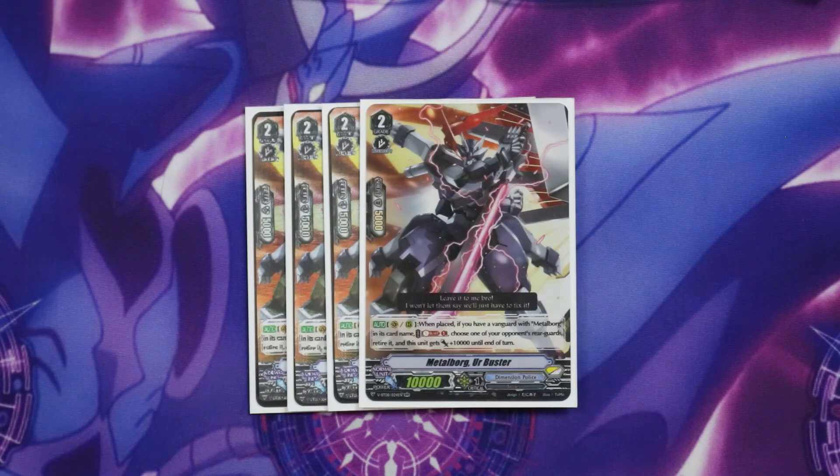Jumping into our grade 2 lineup we're running 4 Urbuster. The reason we're doing that is because he gives us retire in the grade 2 game, rush in the grade 2 game, and multi-attacking which we'll go into later with Sin Buster. You've got to run 4 of this guy — just the fact that if you end up with 2 of these in your hand you can retire 2 of your opponent's rearguards and have 2 20k units on your grade 2 turn is actually pretty scary. You'll use that soul and then get it back later, so you're going to be perfectly fine.